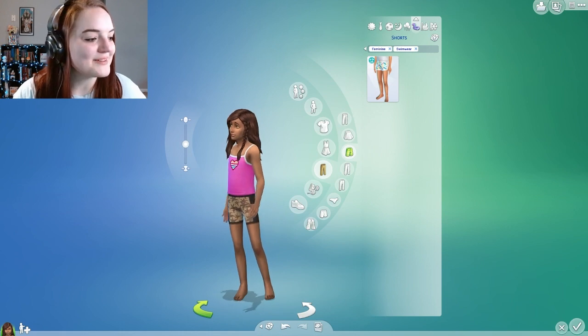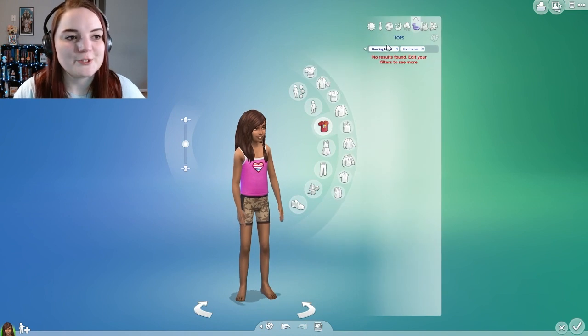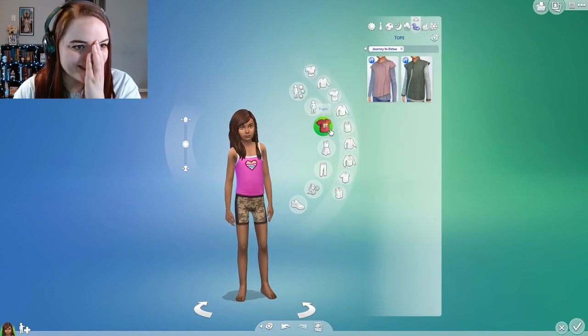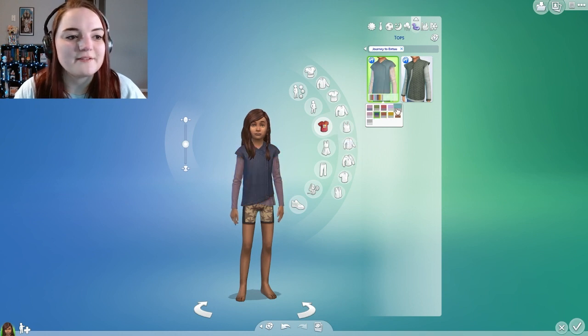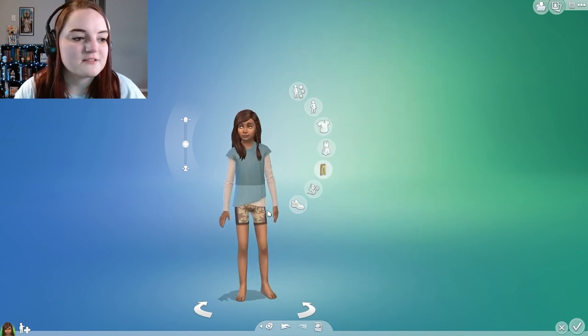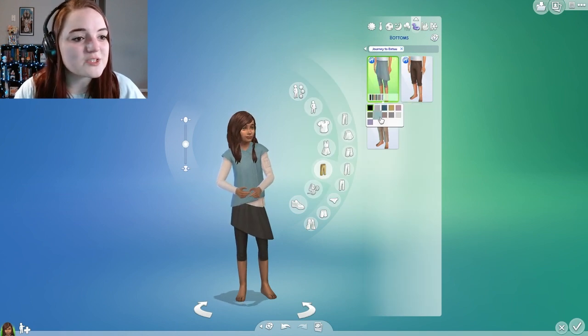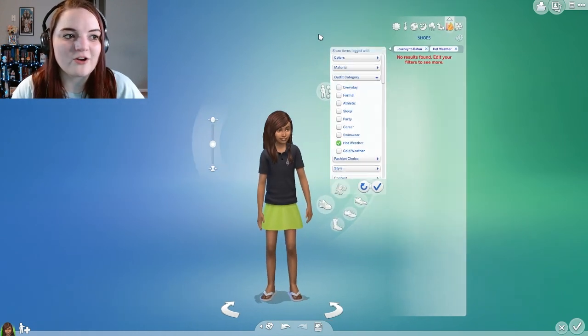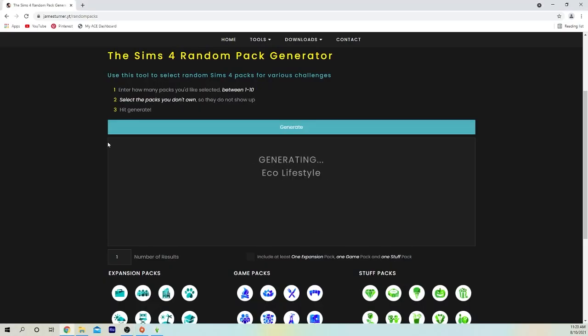I have to give her pants — I can't not give the child pants. Okay, next let's spin for swimwear. Journey to Batuu — are you kidding me? Fine, maybe she doesn't like swimming and that's why she wears this. Oh, I'm not happy. Oh, that's cute — shoes, nice.